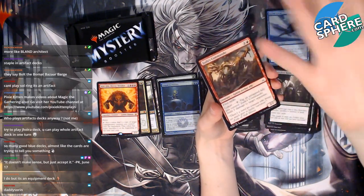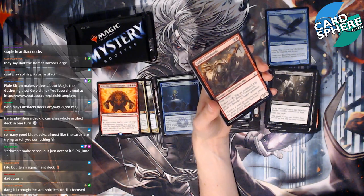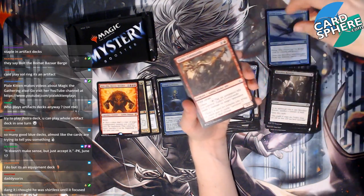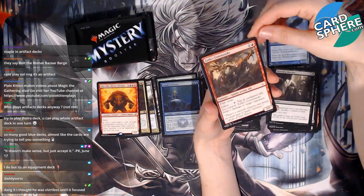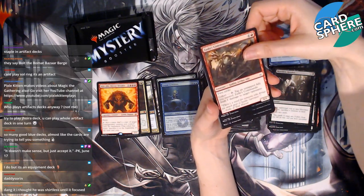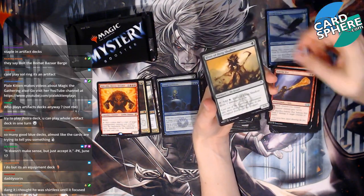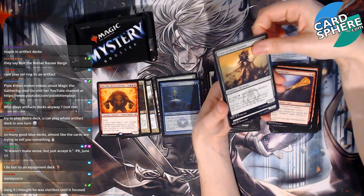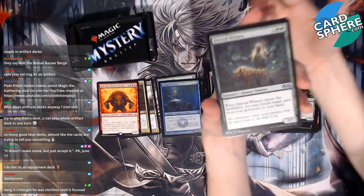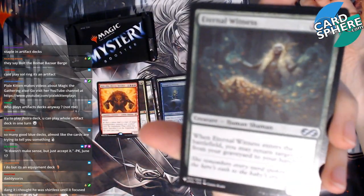Zada's Commando — it's a goblin thing. Inferno Fist. Elves of Deep Shadow — oh wow, awesome! Eternal Witness — I think people like this card, right? My camera is being such a piece of trash — focus! I'm not gonna remove it until it chooses to focus. Okay, we're just waiting...